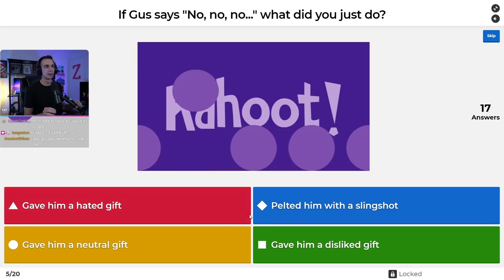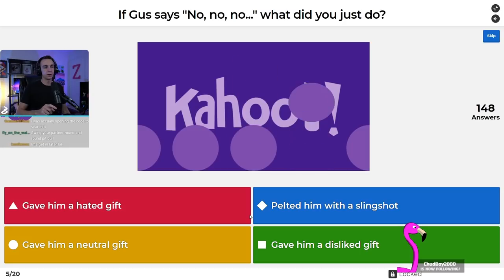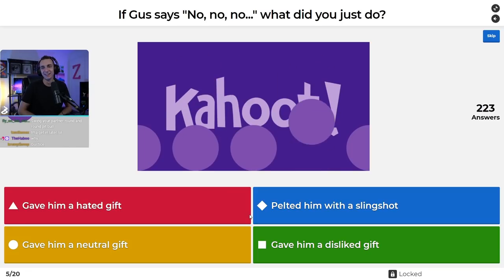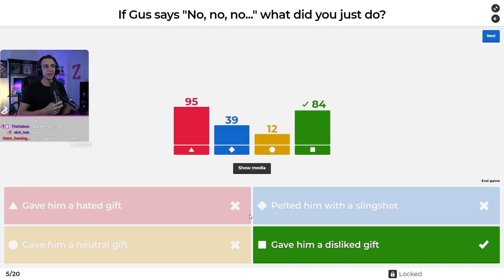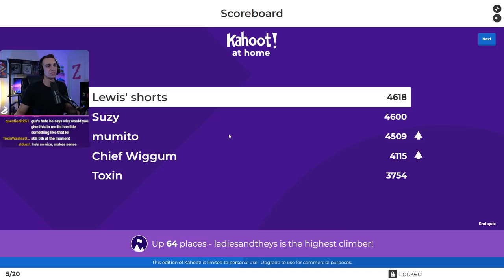Question number five: if Gus says 'no, no, no, what did you just do?' — did you give him a hated gift, a neutral gift, a disliked gift, or pelt him with a slingshot? That is a disliked gift, not a hated gift. I knew that from when we did the Zach vs. Chat Twitch plays — I gave Gus a stone and that was his reaction to it. Louis's Shorts on fire, Susie also staying in second, Momito moving up, Chief Wiggum and Toxin also in the top five.